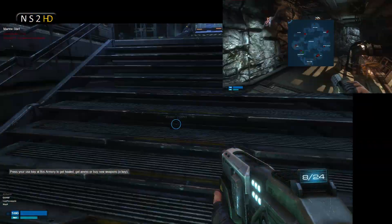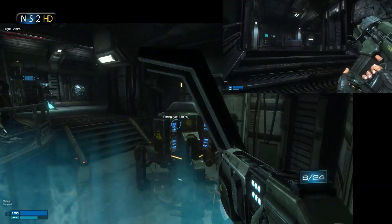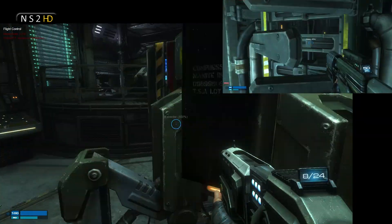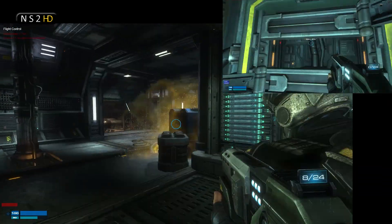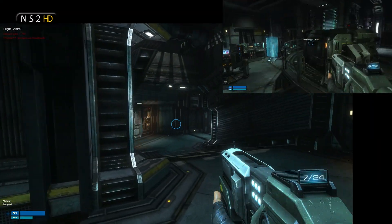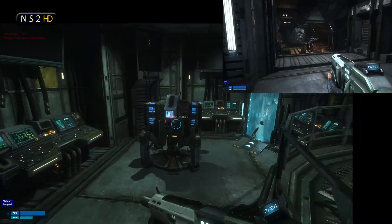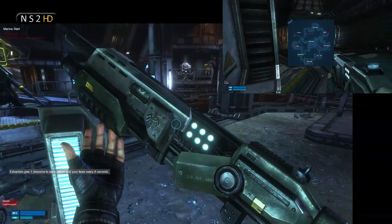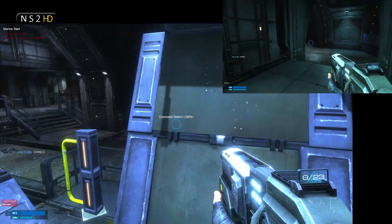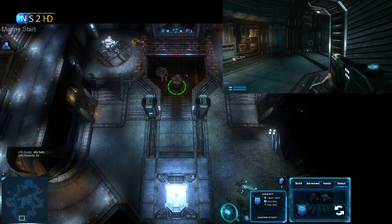I'm getting out of commander mode and buying a shotgun because I believe we have a threat at base. I'm going through the phase gate — and I'm getting caught on my own phase gate. That's exactly what I mean: if you go through one way you come out the other way. Probably wasn't necessary though — it looks like we're okay. Back through and back into the command station to rally my troops and give strategic direction.